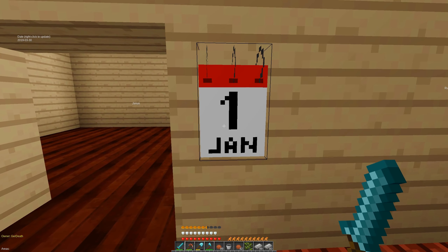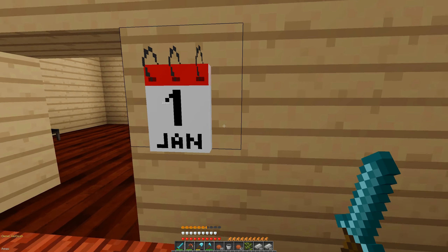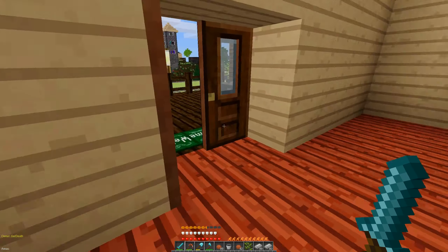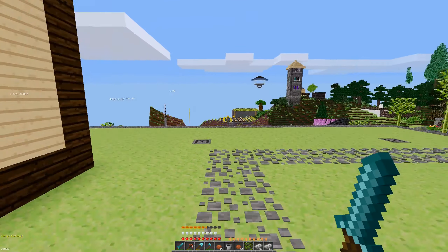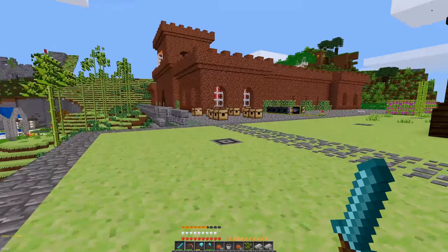Date. Right click to update. Date. It gives the date in the info text, but it doesn't update the calendar itself. Wait — there was a... how did I miss that? Because I didn't go far enough that way. Alright, let's try to get in this castle.